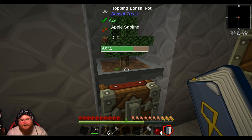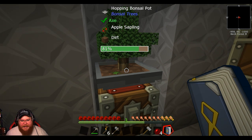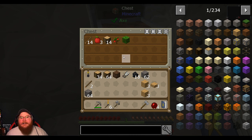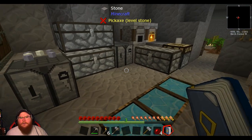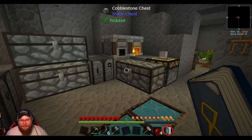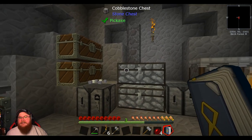Before the video ended, my brother made a hopping bonsai plant or pot, so that way we can grow apples and have unlimited or near unlimited food. As you can see, we're getting some apples — kind of like the way we did in Stone Block 1 where we had a bunch of hopping bonsai plants. I plan to have like a whole room of these eventually, like we did before.